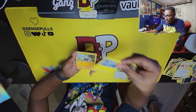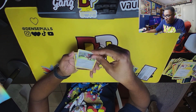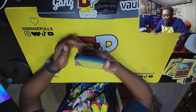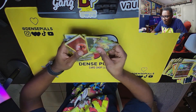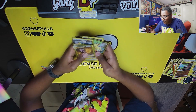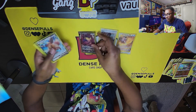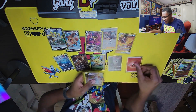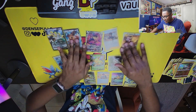We got Krokodile, Wooloo, Shinx, Pancham, Snorunt, Ponyta, Pancham again, and Leafeon V. Looking up the Origin Form Palkia V-Star — I have to sift through all of these hits. The Zamazenta, the Entei V, Duraludon — oh my goodness. Look at all of this. What is this box?